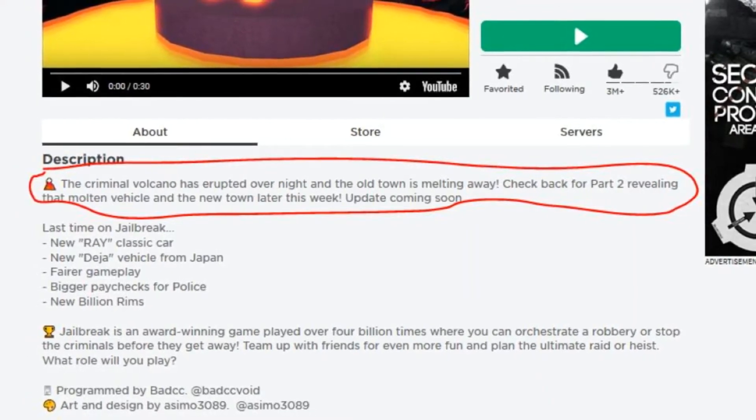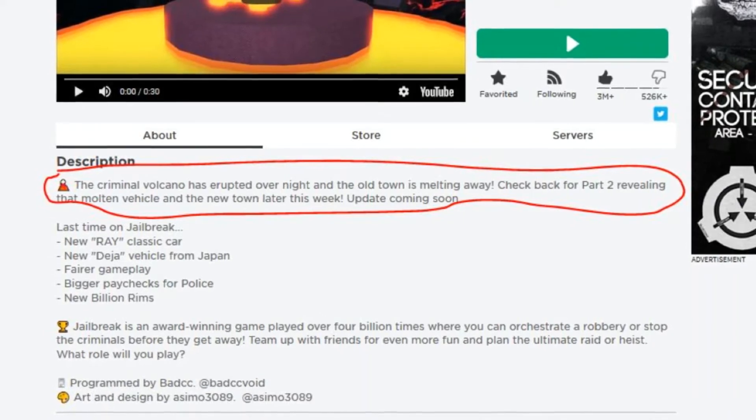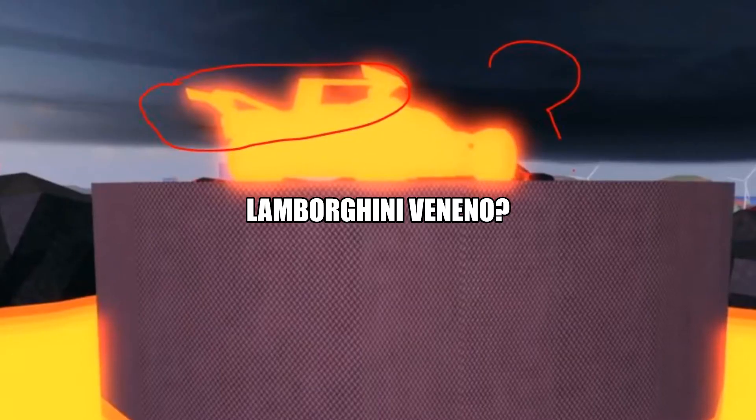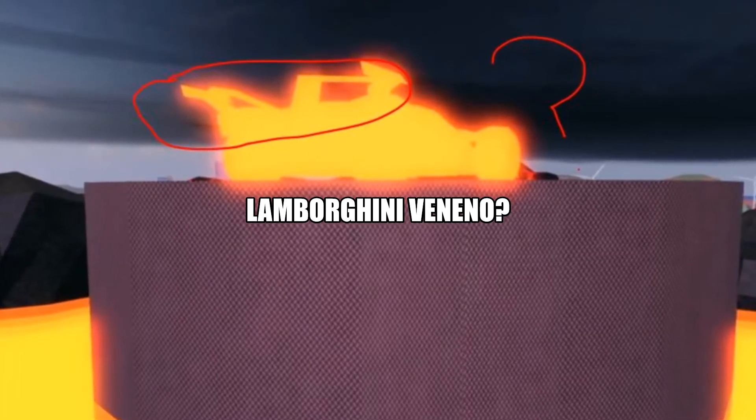Jailbreak has announced that an update will be coming this week, possibly on a Saturday. With that update, there will be a new car. If you look at the end of the Jailbreak trailer, you could see a glowing red object appear out of the volcano.